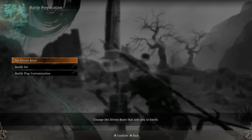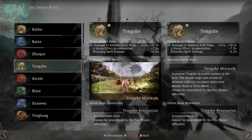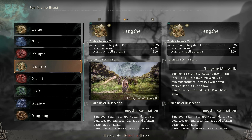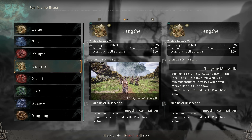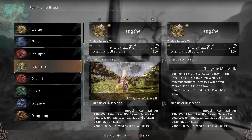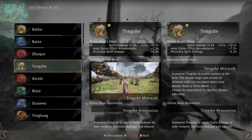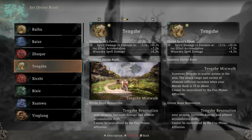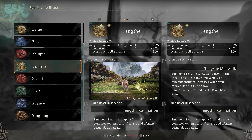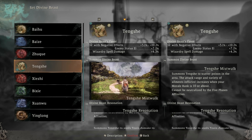Hopping over to battle preparation and divine beast, I can see what my spirit is going to do. In this case, Tang Shi gives me damage to enemies with negative effects on them, status accumulation, and wizardry spell damage. If I summon it — which would be triangle and circle or Y and B — it's going to summon it to scatter poison all over the area. The attack range and variety is also going to increase above morale rank 10, and this is true for all of the divine beasts.